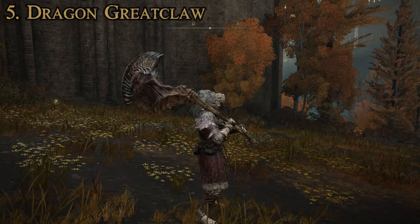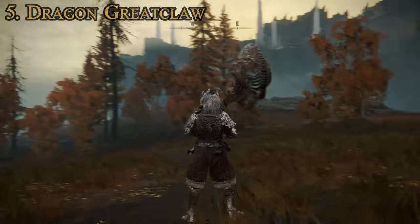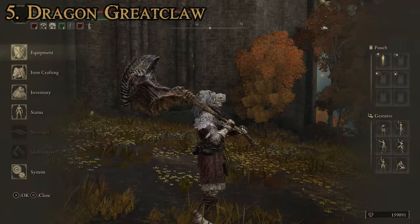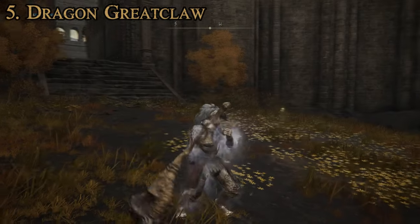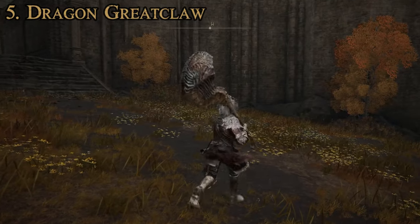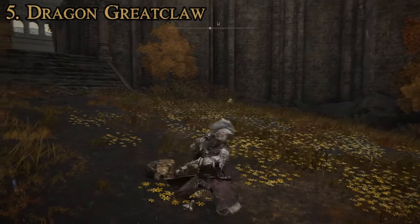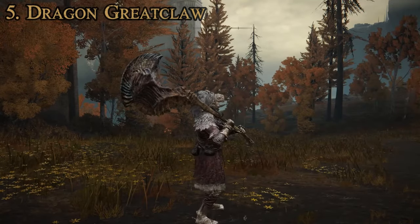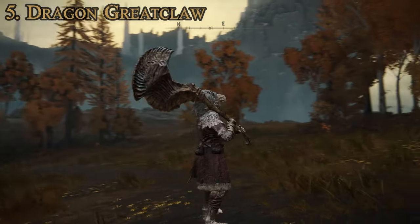Let's move on to number 5: the Dragon Great Claw. Just a big old dragon claw looking weapon — pretty cool looking. Attributes: 30 for strength, 14 for dexterity, D rating for dexterity scaling and C for strength. Our attack power on the Dragon Great Claw is 967 — pretty high. Unfortunately, it cannot be upgraded using Ashes of War, and has the Endure special ability, which just raises your poise. But it does have one of the highest natural physical damages in the game at 967 — a solid weapon for anyone who just loves to go clubbing.